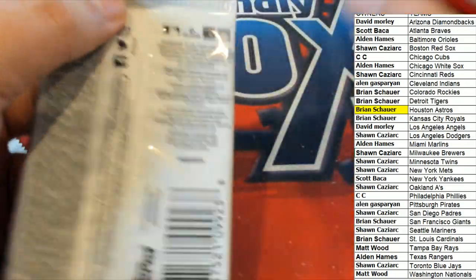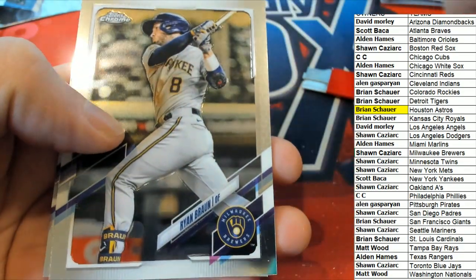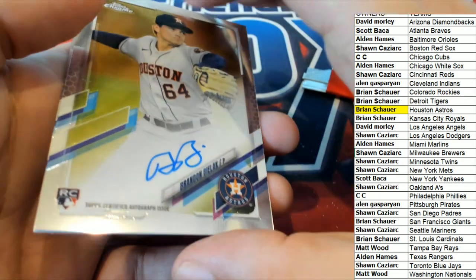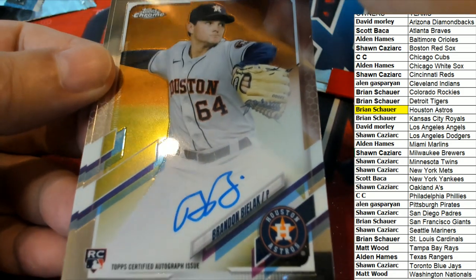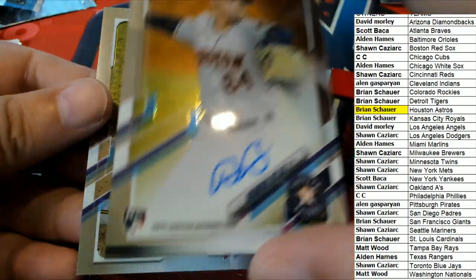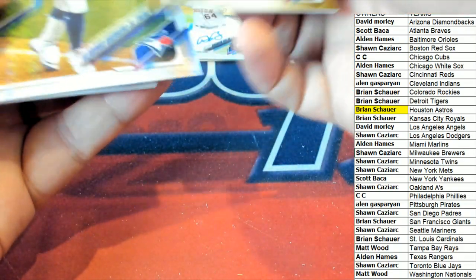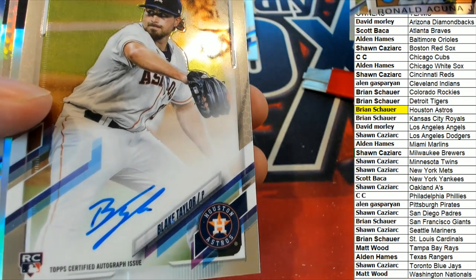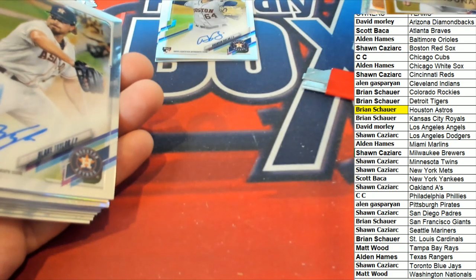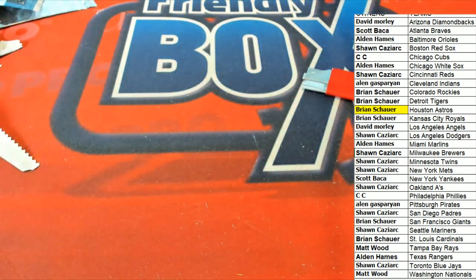And last pack — let's pull down a big auto, good luck everybody, what's it gonna be? Another Astros, wow Houston — Brian S, congratulations with your two autographs in the break. The final card is a Brandon Woodruff. So Brian S got two Astros rookie autos coming out. Congratulations with these two Astros rookie autos, in Topps Chrome Baseball.